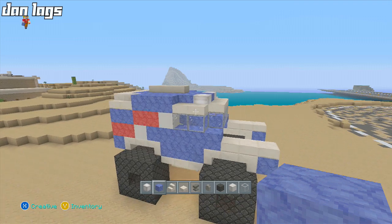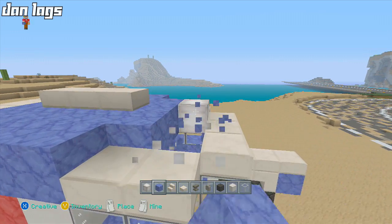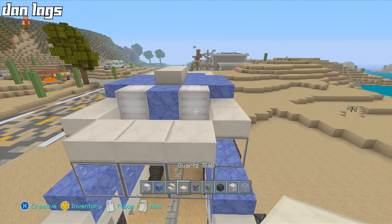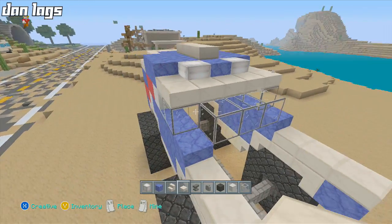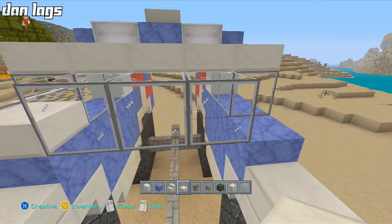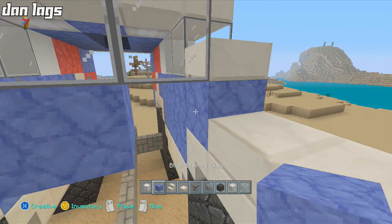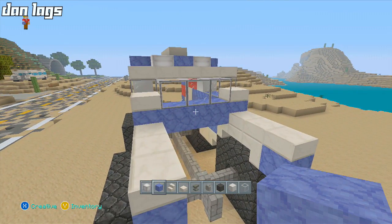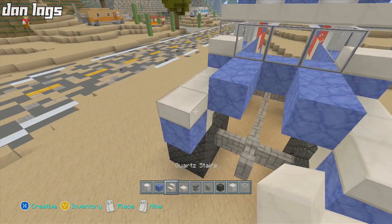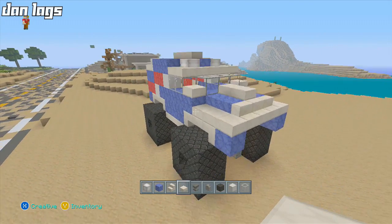Quick correction: I moved things up one extra block. Break those three blocks, replace the two blocks with glowstone, place your quartz slabs right in front of those, and break the three misplaced quartz slabs — that's what it's supposed to look like. Back on track, place another quartz slab up in front of the glass and on the side of the glass. Then place three more blue stained clay blocks, a few more blue stained clay on the sides, and some quartz stairs coming along the front, plus two more quartz slabs.